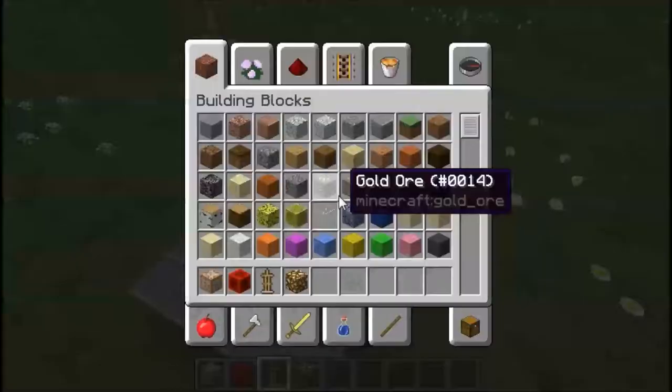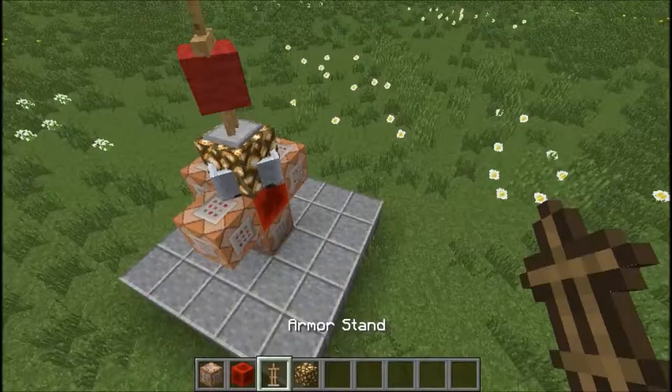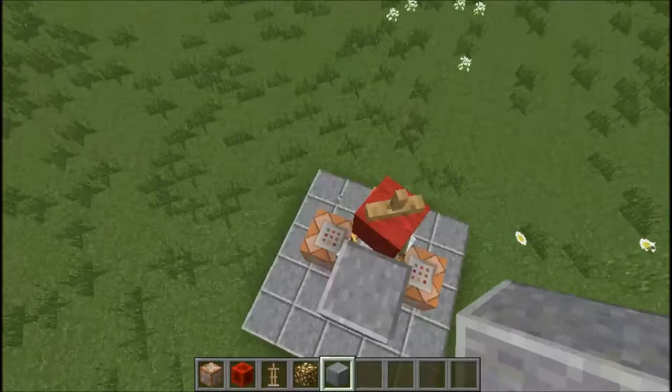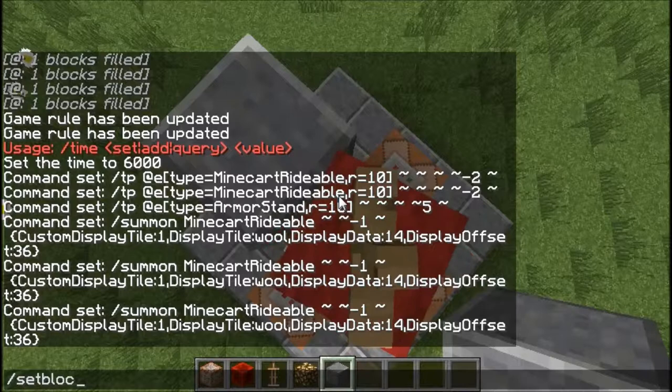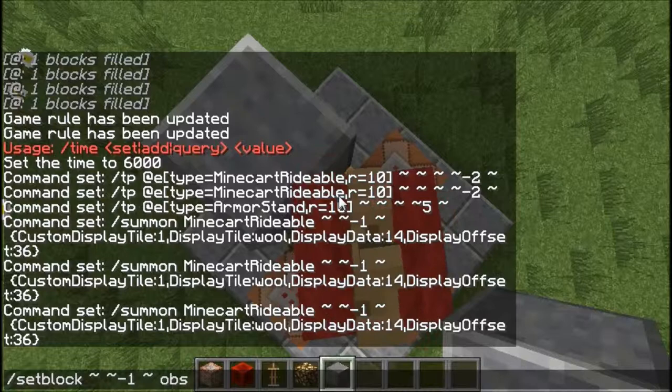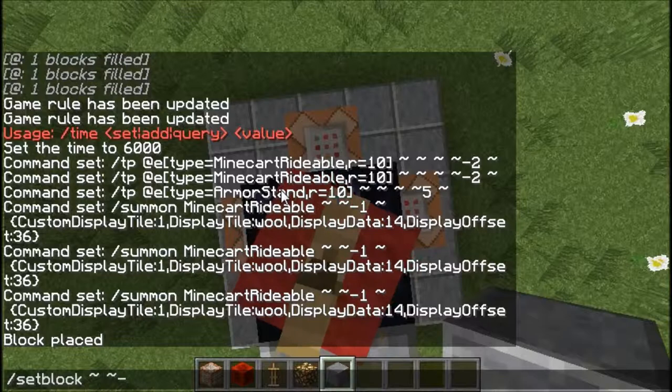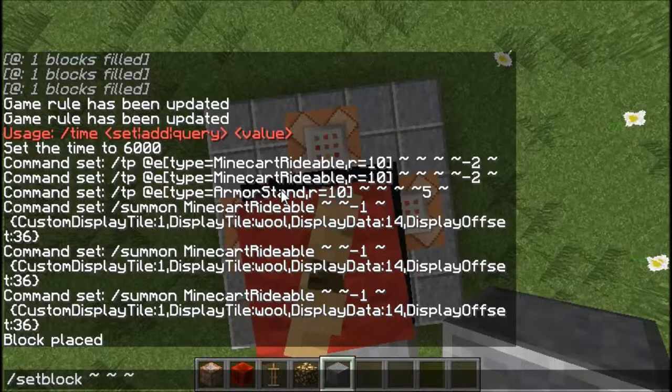If you just want to do some decorating, get any regular building block, come out a bit just like this and shift over here so we're just leaning over the edge. Then do /setblock tilde tilde-minus-one tilde with whatever building block you want — I'm going to use obsidian. The reason we can't just place the block down is because there is an armor stand entity there and you cannot place blocks where there are entities.